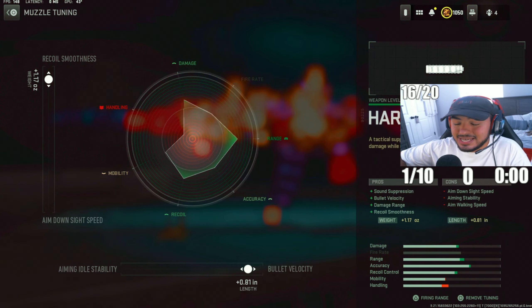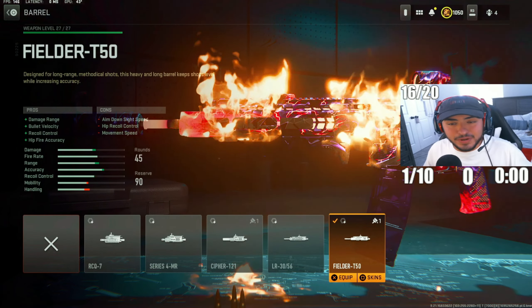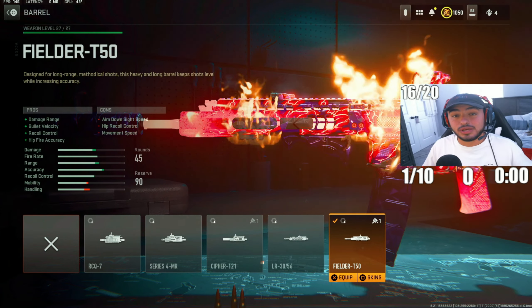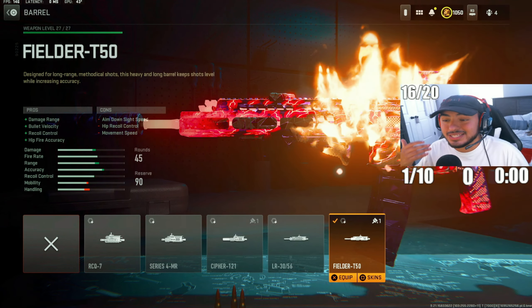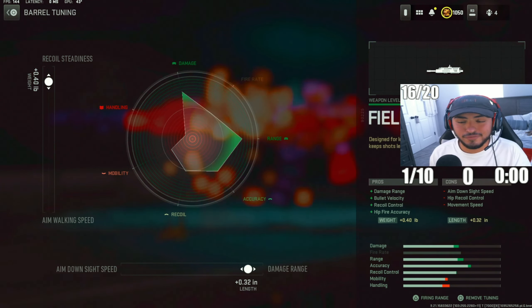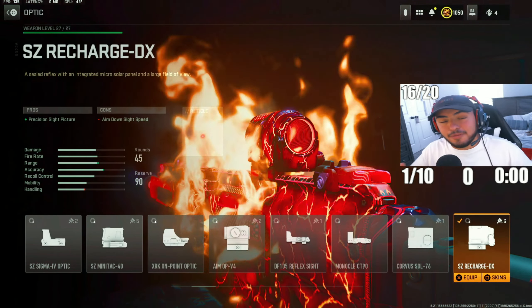For the next attachment, we've got the Fielder T50 barrel, which increases damage range and helps control recoil and bullet velocity — a certified W of a barrel. Tuning: recoil stainless to 0.40, damage range to 0.32.